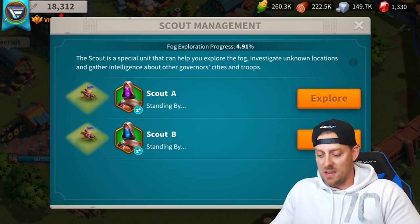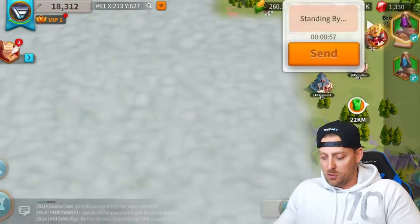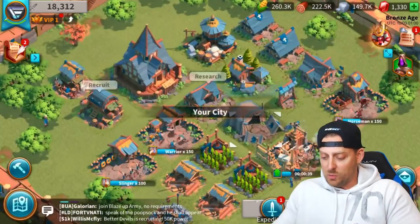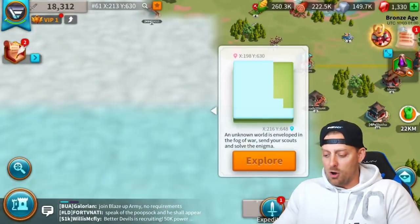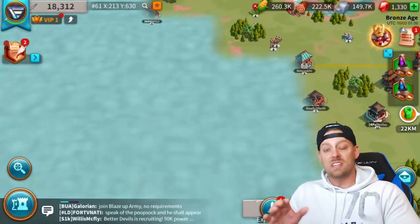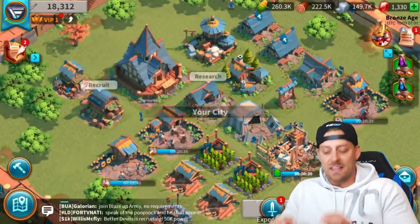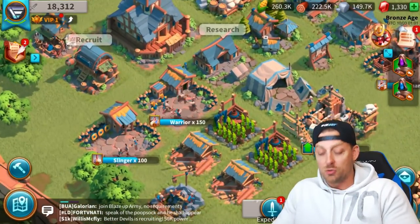I have two explorers at this time and I'm going to go explore over here. I'm going to send my explorer and head back to my village to explore with the other explorer as well. I try to always keep my explorers out and my people farming while I get in the game — I just go out and do a little bit of that.